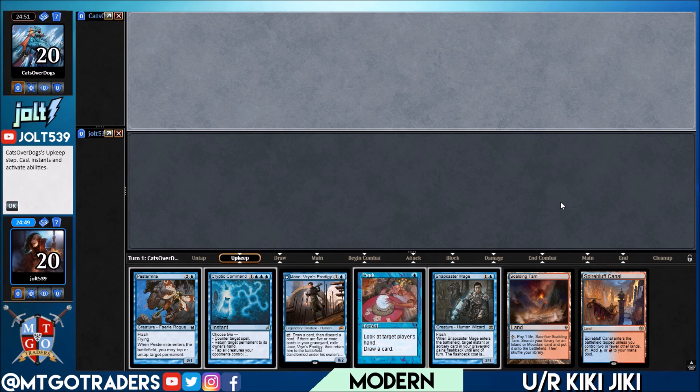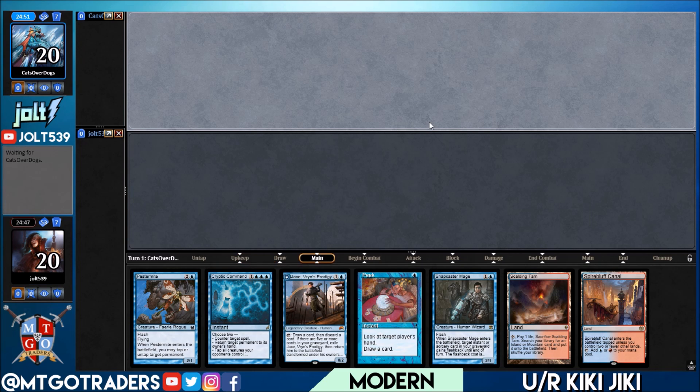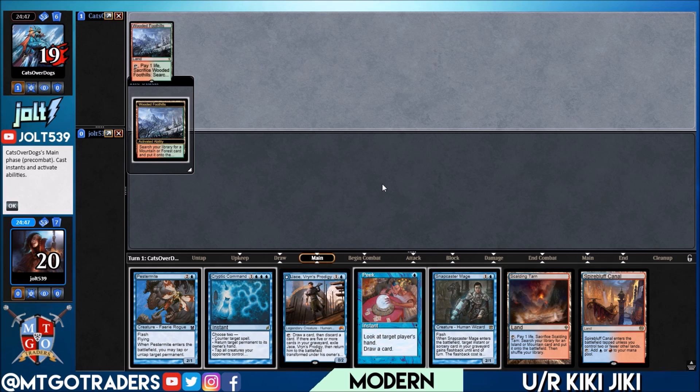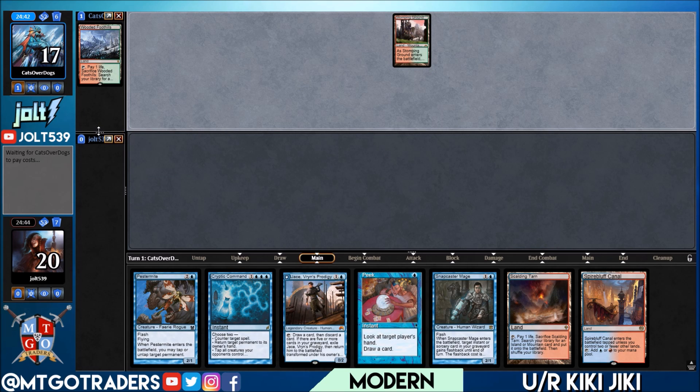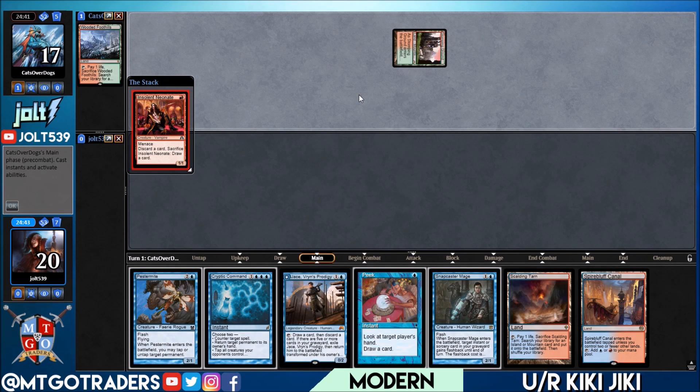I'll lead off with the Spire Bluff and then go for a nice little Peek — see what our opponent's got cooking. Actually, they're on the play and we're on the draw. Welcome to some Blue-Red Kiki-Jiki. This has been a lot of fun so far. I always like playing Kiki-Jiki, especially when opponents get down any sort of hand disruption.